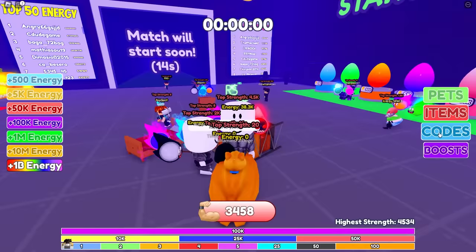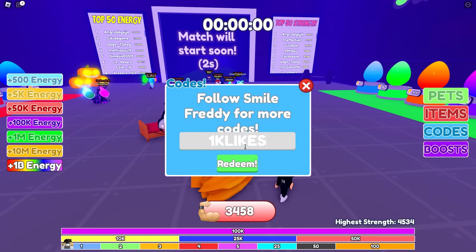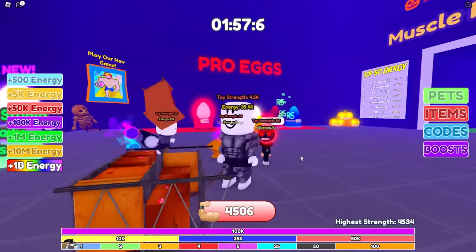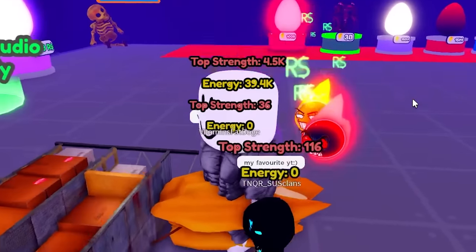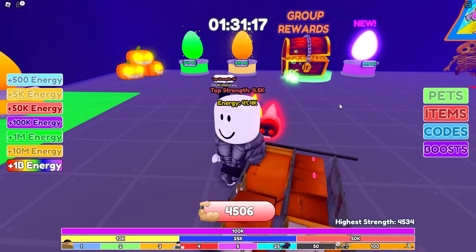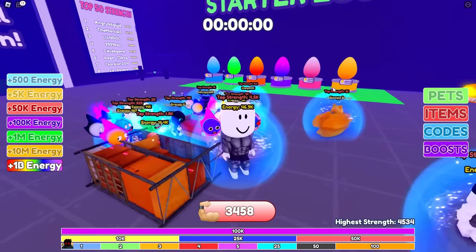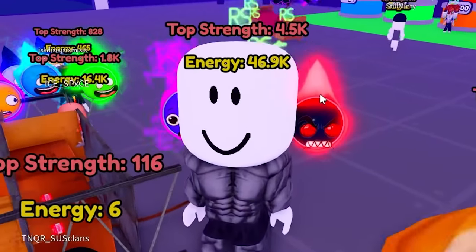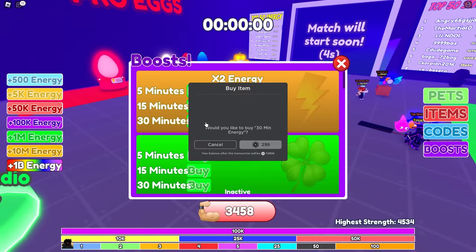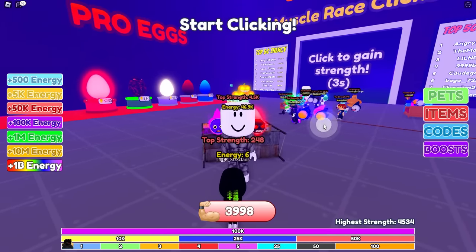I'm at 38,000 energy and we have some codes I forgot about. 'Release' — successfully redeemed. And '1k likes' — that gave me a thousand energy. I'm definitely getting bigger as I click — that's amazing. I just blew up right there at the last second. I'm starting to actually look symmetrical if this fat doge would get out of my way. The last code is '3k likes' — that gives me 2,000 energy. So I'm at 41,000 energy. After this race I should have enough to buy the 50,000 egg. So let's get going. I clearly misjudged that — I have 46,900 energy. So one more race should give me enough.